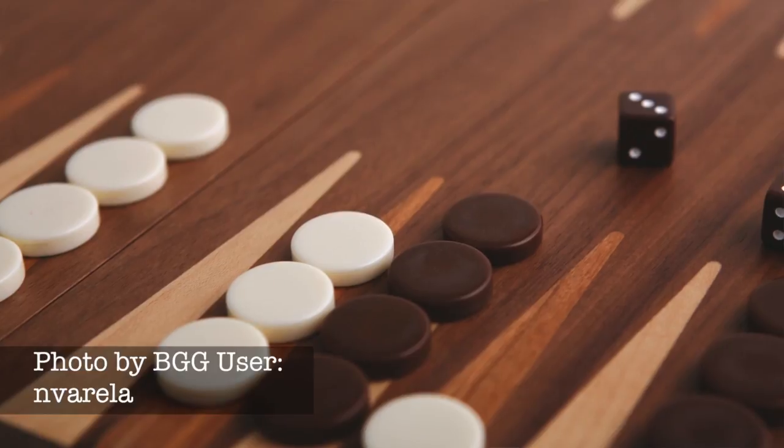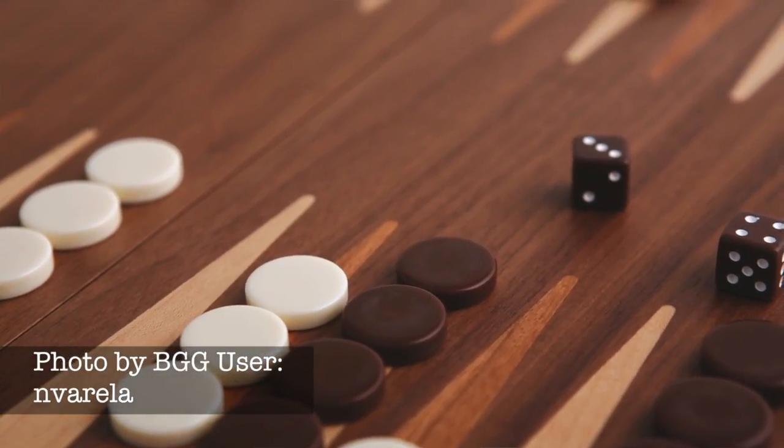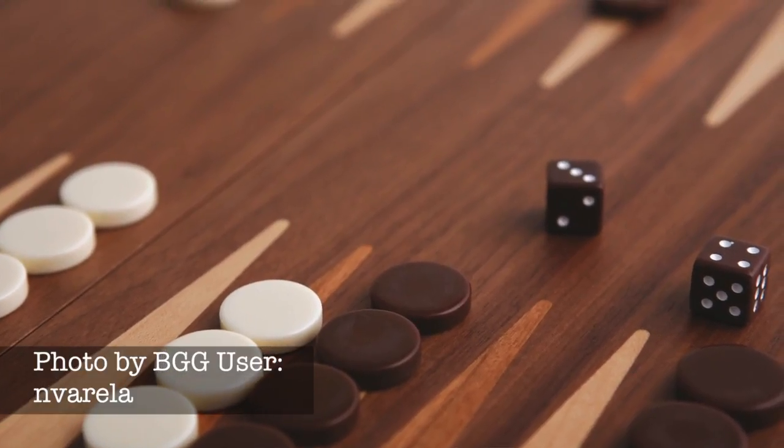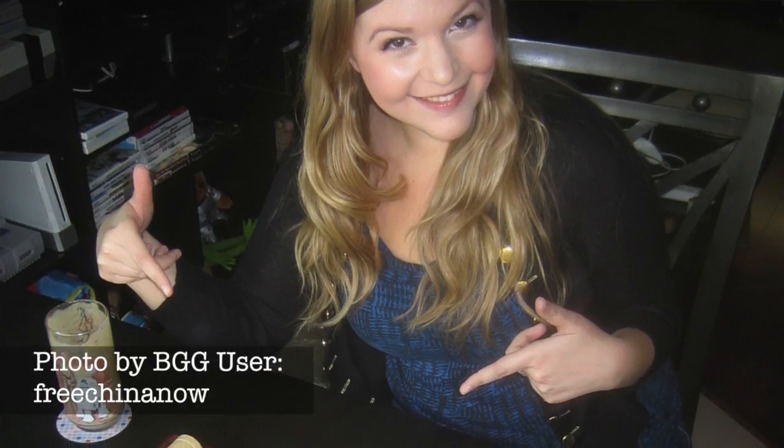One of the earliest roll and move games we learned, Backgammon is a staple of many people's youths, and a mainstay in their parlor. The aim is pretty simple: try and get all your pieces to the end of the board first. Sounds like most roll and move games, but there is more strategy than someone might first guess in Backgammon, and an experienced player will win the lion's share of their games against an inexperienced opponent, proving that there are important decisions to be made.